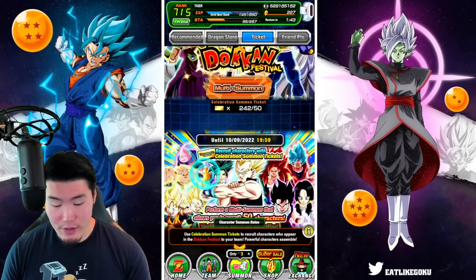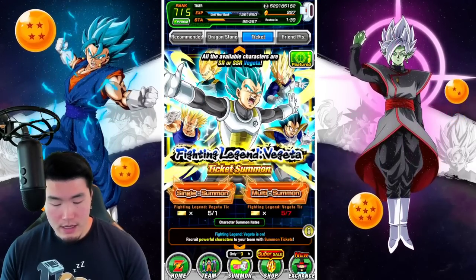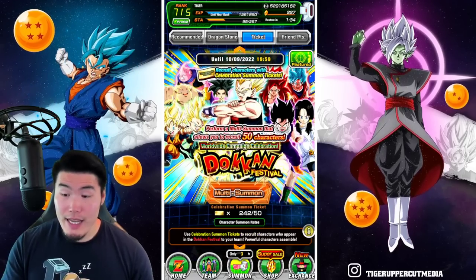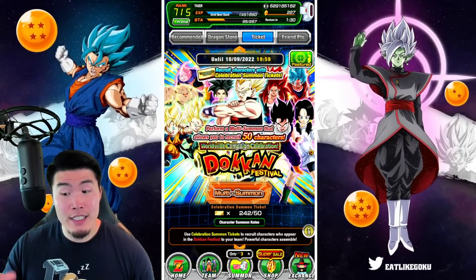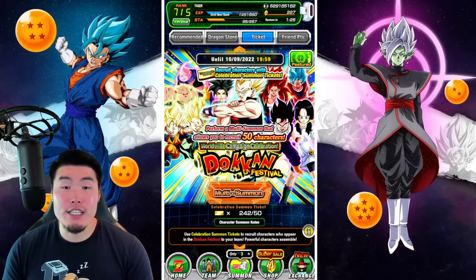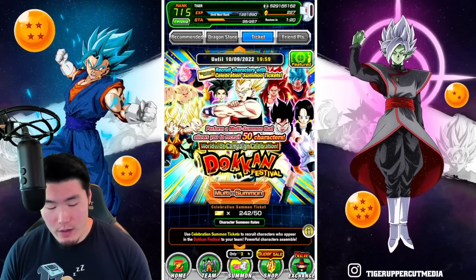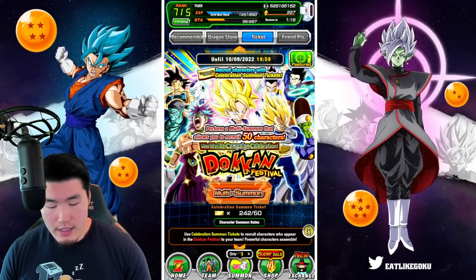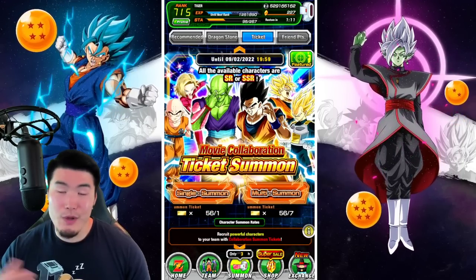We got 242 tickets for these banners, 56 here, as well as about 20 on this banner, so we'll do a couple of multis there. And at the same time, I'm on a time crunch because I gotta pick up my brother in like 10-15 minutes. So we're essentially going to be rapid firing. We'll start with the A banner first, then we'll jump over to the B banner, and then we'll just go from there.